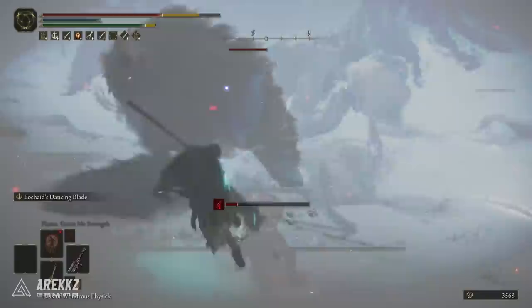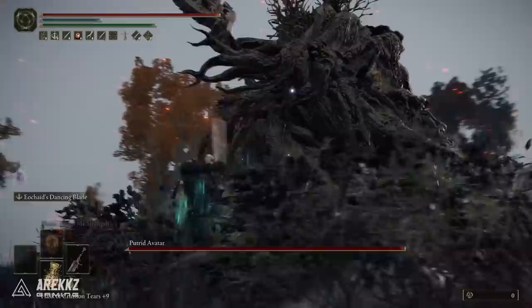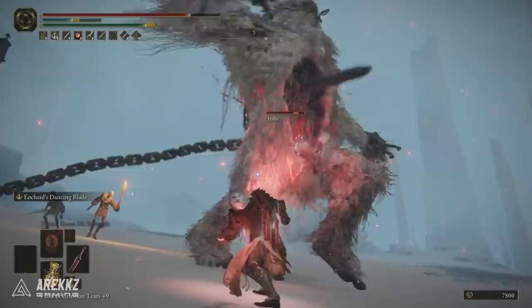...the Regalia of Eochaid. Both of these weapons ultimately have the same weapon skill, which is Eochaid's Dancing Blade — this fantastic move where you infuse the sword with energy, then fling it forward in a corkscrew attack. The sword continuously deals damage whilst violently spinning.